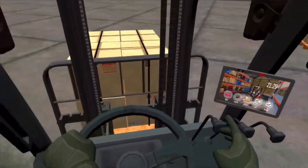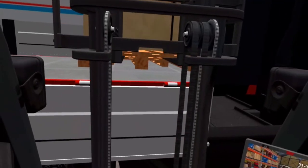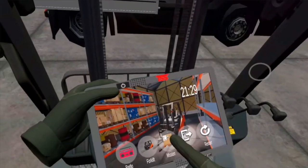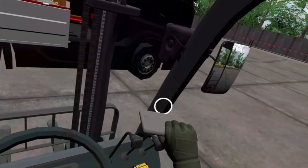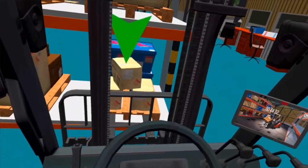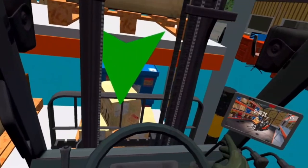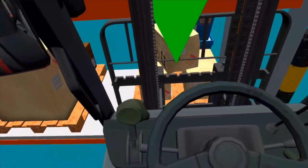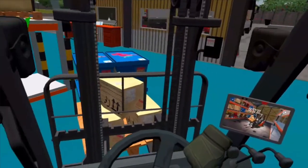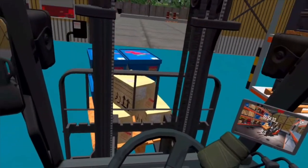Next up is Forklift Driving Simulator. In this game you operate a forklift truck, lift and move materials, and navigate through different levels of challenges and obstacles. The game features realistic graphics simulating the environment of a warehouse or factory floor with accurate representation of the forklift truck. It's designed to provide a fun and engaging way to learn how to operate a forklift while testing your skills across different tasks and scenarios.